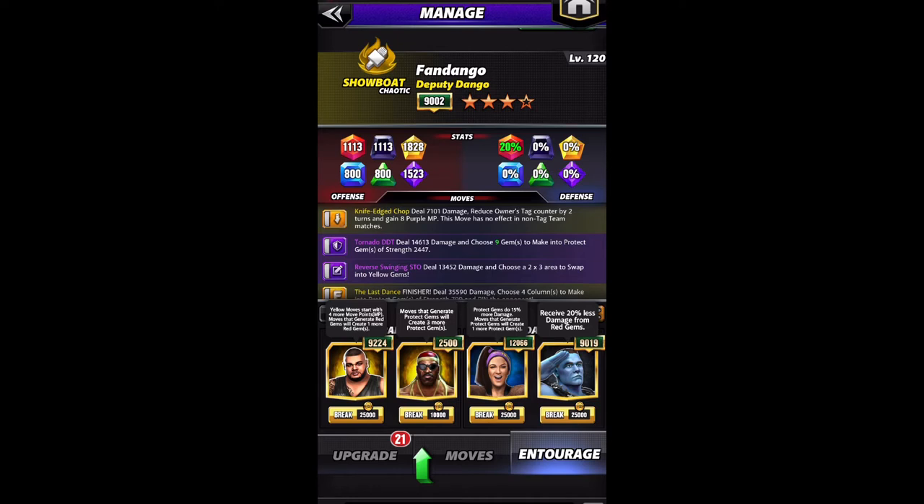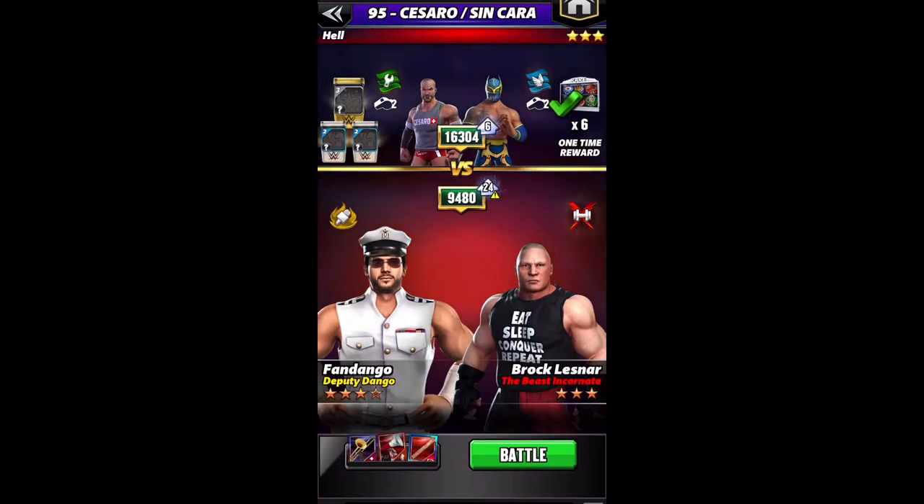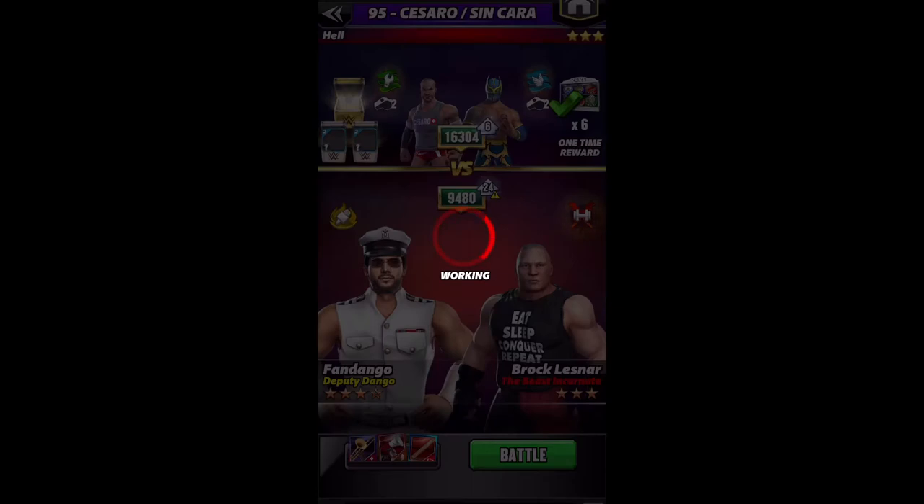For the purposes of this video, I'm going to be using Fandango to win, so I'm using Harlem Heat Booker T for more protect gems and Master of the Universe Sina for a bit more protection from red gems. My Fandango is only four-star bronze, so we're going up against a four-star bronze Cesaro. My tag partner doesn't matter right now — I'm using a jobber with no links just to get the most XP possible and to show you what Fandango can do.